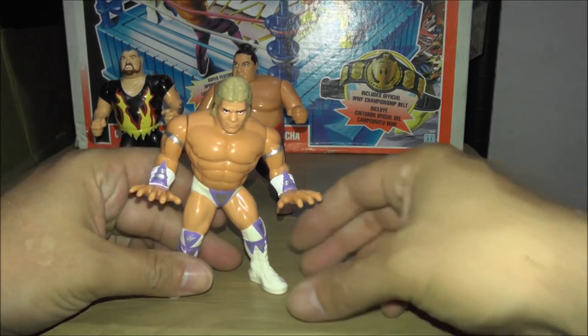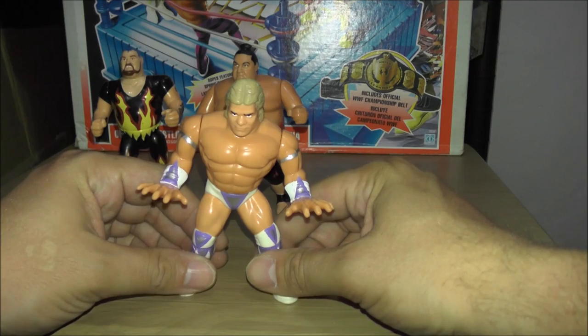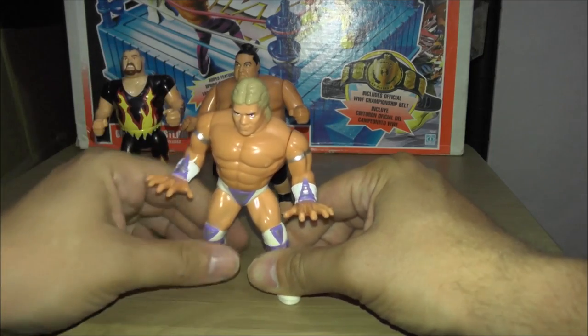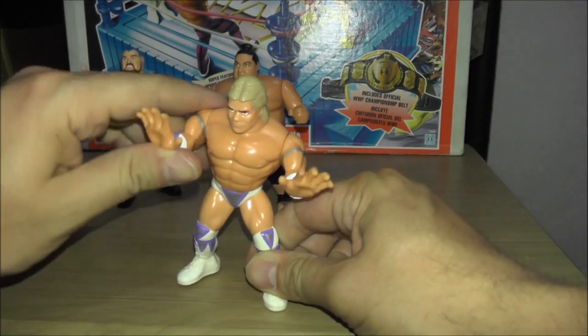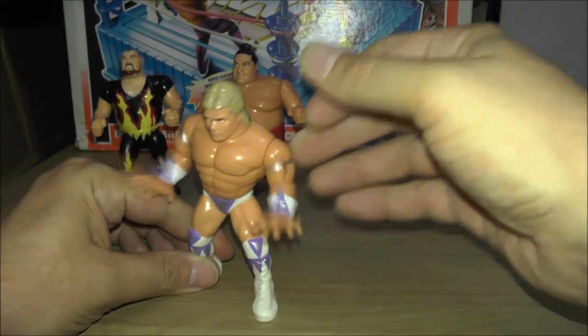We got the Narcissist Lex Luger with Narcissistic Knockout, which is basically a Gorilla Press Slam. I'm kind of struggling to do it because his arm keeps going up, but it works okay when I lift it up properly.